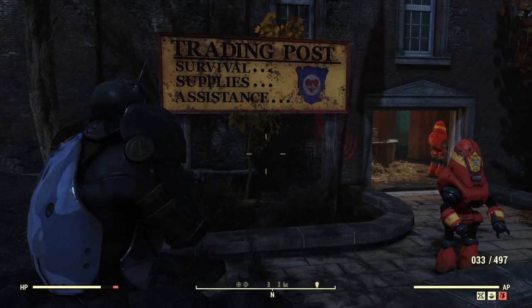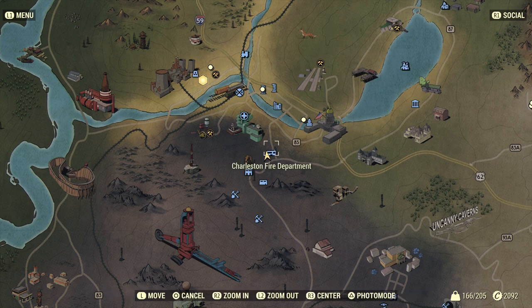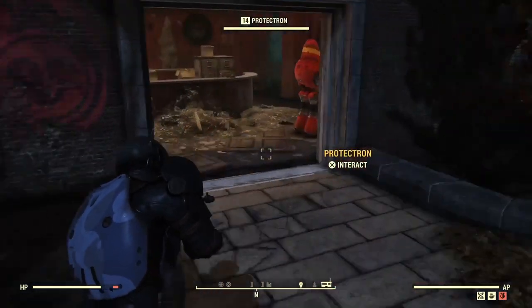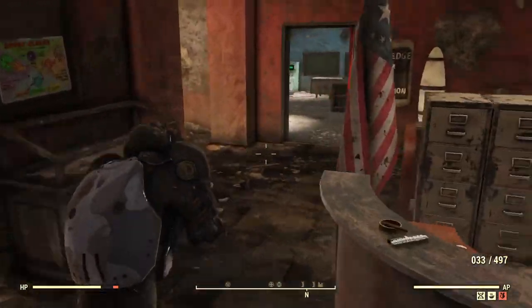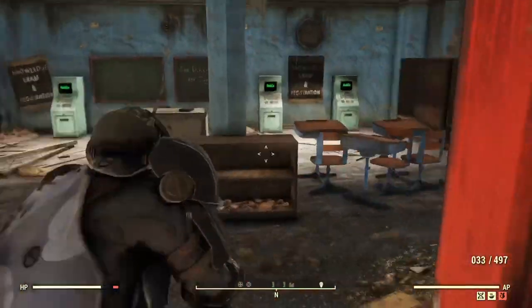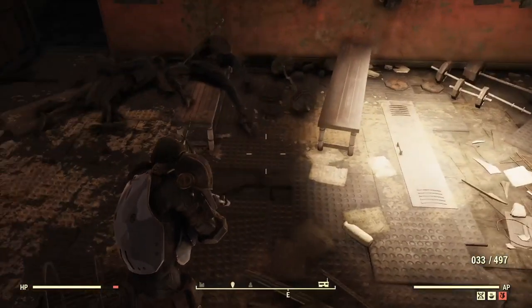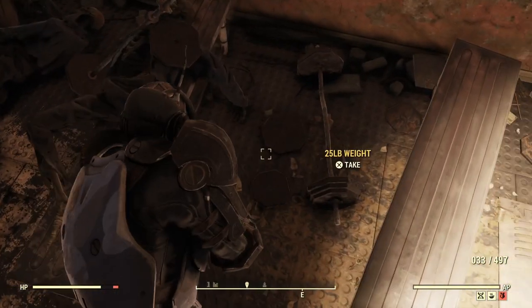The next spot is the Charleston Fire Department. If we look on the map — Charleston Fire Department. We're going to go inside here and there's going to be a weight room with a bunch of weights in it. Go ahead and pick up all these weights again.